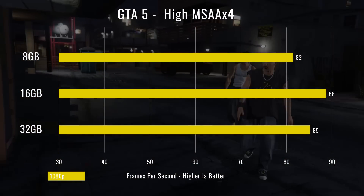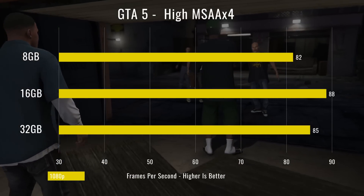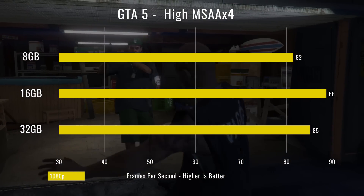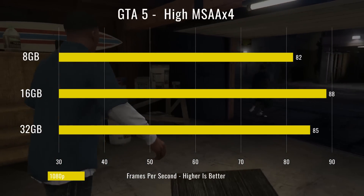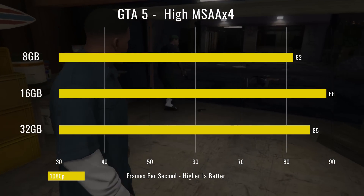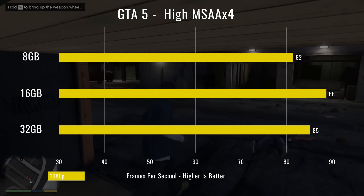The next title was Grand Theft Auto again, and as you can see 16 gigs seems to be the sweet spot compared to the other two. The lowest was still 8 gigs of RAM, and everything's still in the 80s which is fine, so we're definitely good there — but 16 gigs seems to be the sweet spot again.